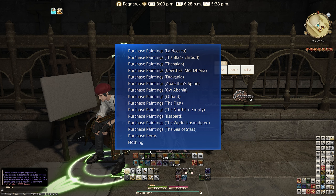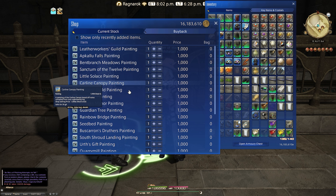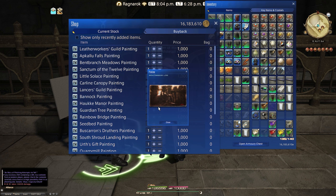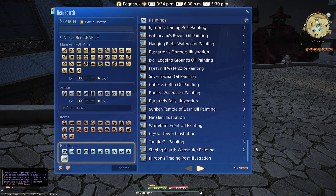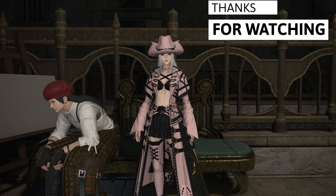Just for future reference: if you go to the Hard Place in Idyllshire — where the custom delivery client for Zhloe is — there's a guy over there. If you've done all of the sightseeing log entries for a specific zone, he will allow you to get these paintings which you can put in frames and then put them in your housing. You can preview them to see what you're getting, or even buy them from other people on the market board under the housing painting section. Thank you so much for watching, much love, enjoy the rest of your day.